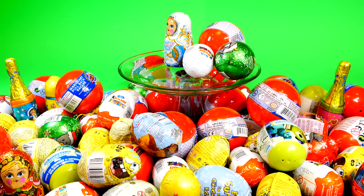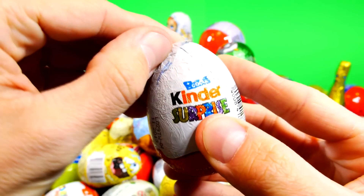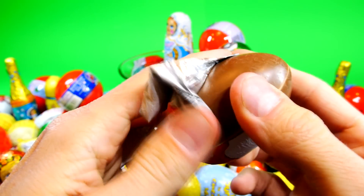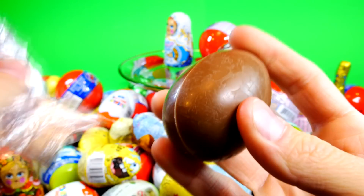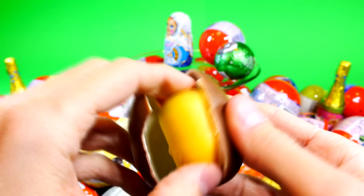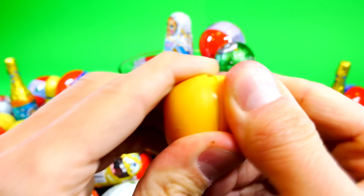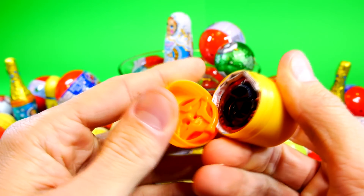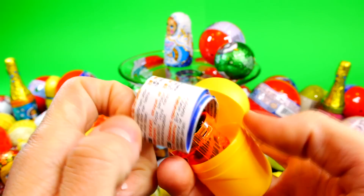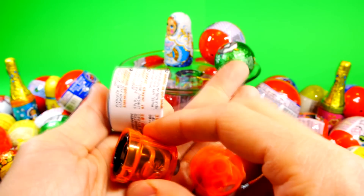Next up is our Kinder Surprise Egg. So what's inside this Kinder Egg? It came with a top. All you do is twist it on, press the button on top, and watch it spin.